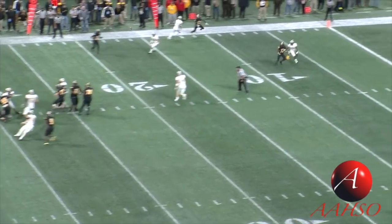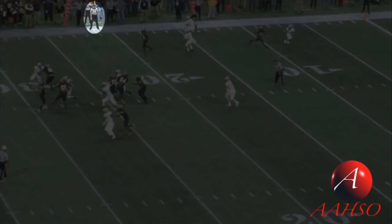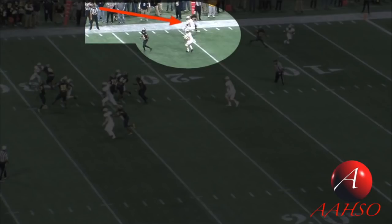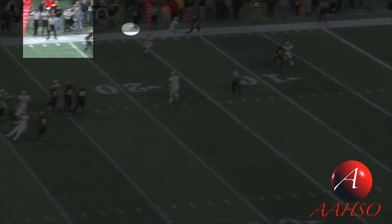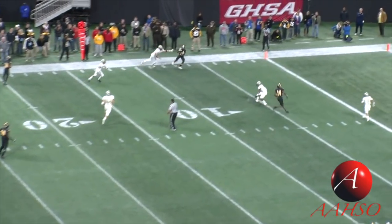The position of the head linesman shows that he's looking back in at the line of scrimmage. With a trips formation on your side of the field, you have no responsibility at the line of scrimmage — you've got to have your head upfield looking at this action. This action ends up being a critical part of the play. The ball is in the air and where's the head linesman's head? Still looking in. Not until the ball actually passes the position of the head linesman on the field does he turn his head — and now the head linesman is moving upfield on this key, but too late to help.